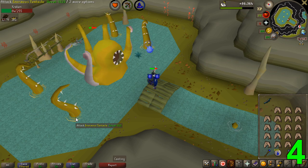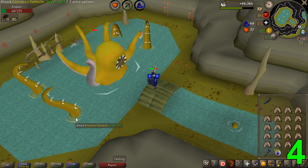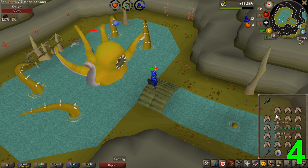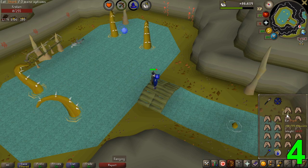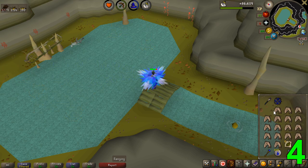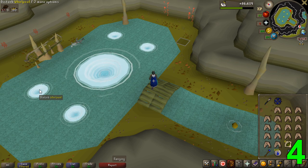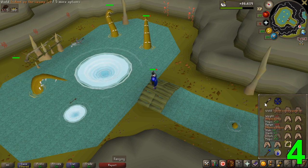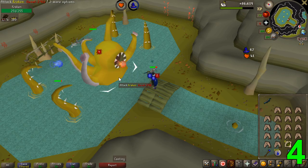When it comes to gear setup, I would recommend ranged defensive armor with a trident for the longest trips with the least friction. The boss attacks with magic attacks which cannot be protected against, however they are still reduced by having a high magic defense setup. That's why Karil's is a great gear setup for the encounter as it gives very high magic defense. You could also with a higher budget go for full ancestral with a sanguinesti staff if you're looking to maximize kills per hour. Your expected profits from killing the Kraken should be about 1 to 1.4 million an hour.